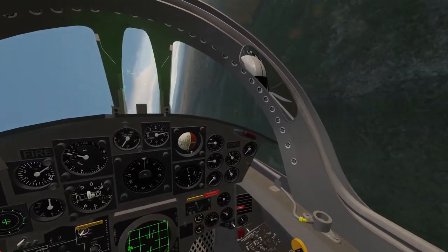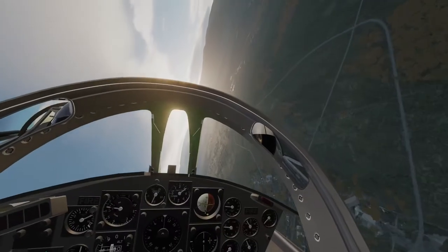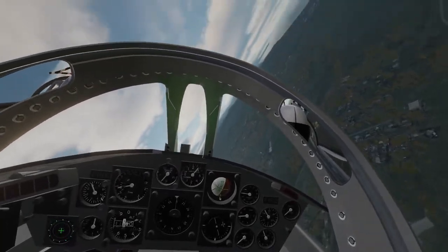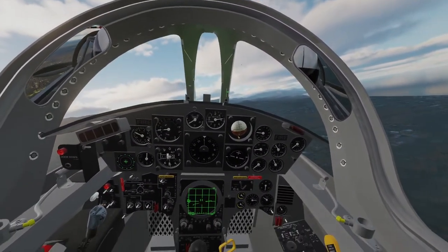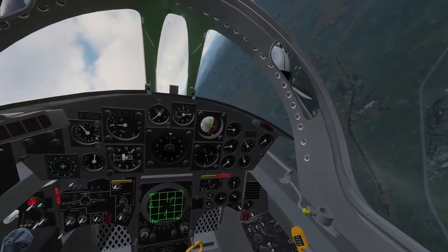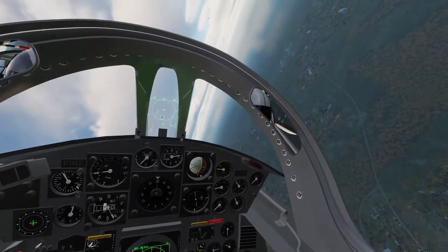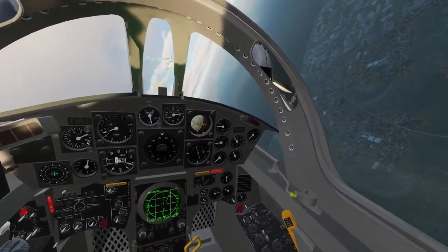Now we're not quite done yet, because somewhere around here I also had some IL-76s, which are just Russian transport aircraft. I won't get into dogfighting in this tutorial — I'll save that for a separate video. We're going to press 3T to bring up vertical scan mode, and that will also automatically select the Sidewinder. FOX-2. Splash one.